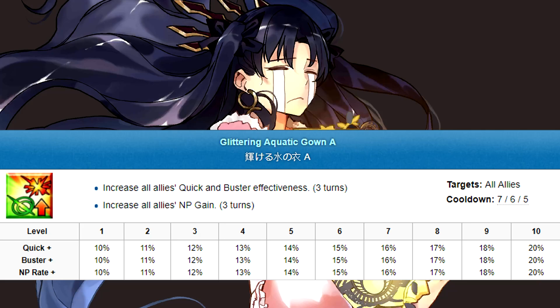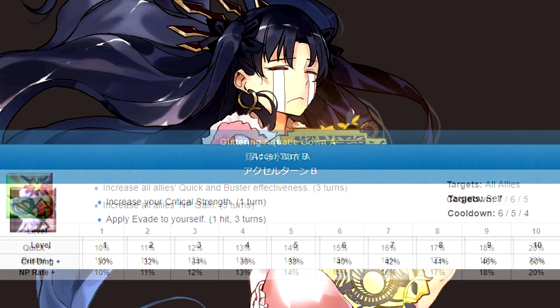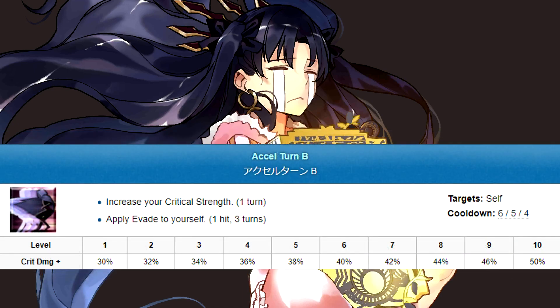Skill 1 is Glittering Aquatic Gown — a party-wide quick and buster buff that comes with an NP gain modifier. It's a bit odd in that she only has one buster card, but otherwise perfectly fine. Skill 2 is Accel Turn. It's a clutch crit amp and single-hit evade. The crit modifier is huge at 50%. On the other hand, the evade kinda sucks — it's only good against NPs, and a few enemies actually throw things at you before doing that. Notably, Accel Turn has a very generous 4-turn cooldown to compensate for its short-lived buffs.